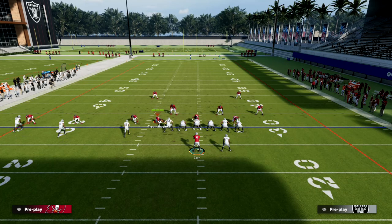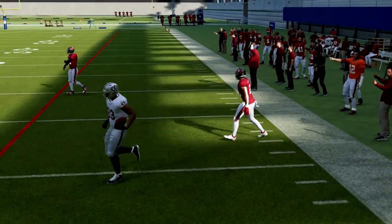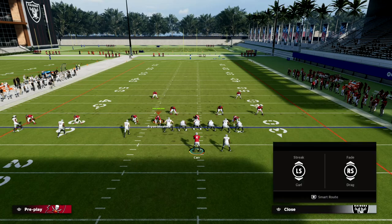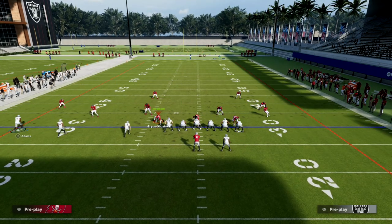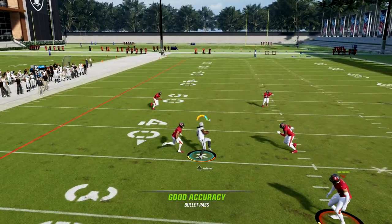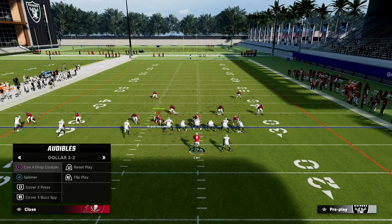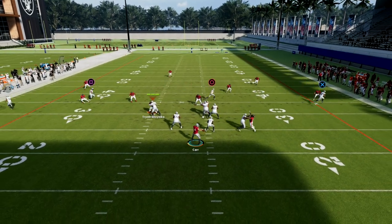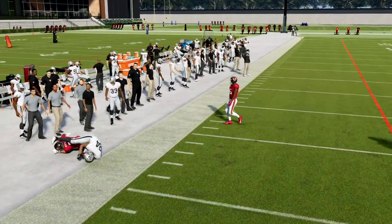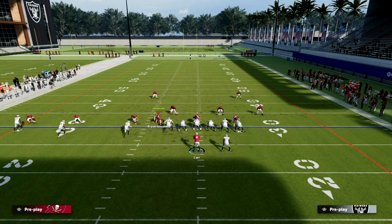You can literally beat every coverage in the game. Against cover four, if they're not playing hard flats on that tight end, you're going to throw that out every time — getting about seven yards. This is a very simple play that gets easy yardage against every defense. If they go hard flats out of cover four, it's similar to hard flats out of cover three: your in route to Davante Adams is wide open. Against a stock cover three, the flat route is really good against any curl flat coverage — you're getting about seven to ten yards.